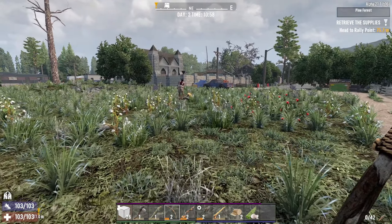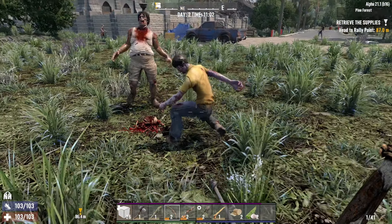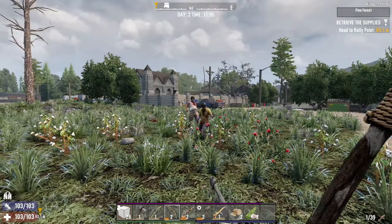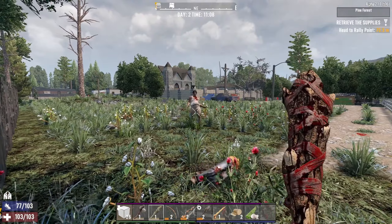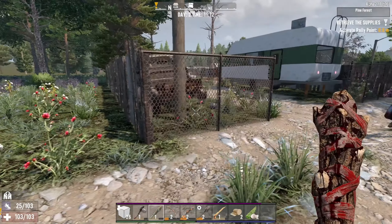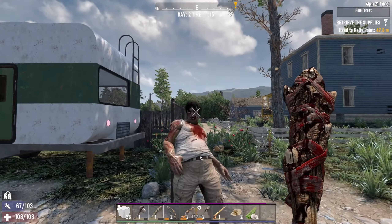Why is that zombie sitting there and the other one's standing next to it? And now they just vanished — now they're back. That was weird, to say the least. You guys are insane difficult, dude. Gotta be careful, these guys were running at me — enraged mode. You know, still gotta worry about zombies running at night, and if they get enraged, not all fun and games.